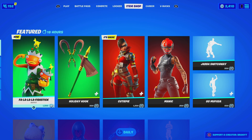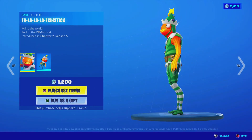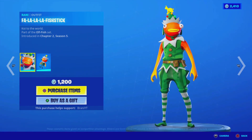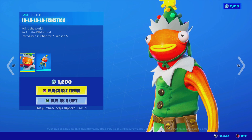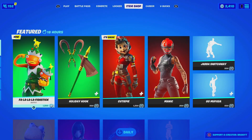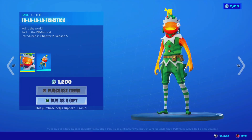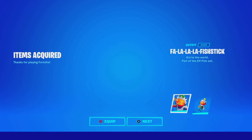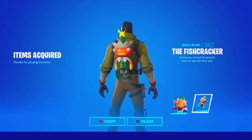Here is the item shop from today. We have the Fa La La La Fishstick with the Fishcracker skin. Since it is Fishstick, we gotta collect our Fishstick skins — even though sadly it's not an edit style, it is a separate skin. Use code BrandyYT, hashtag ad. We're gonna go ahead and purchase that. I want to make sure I get a screenshot because I made a video about this, so I gotta change my thumbnail.